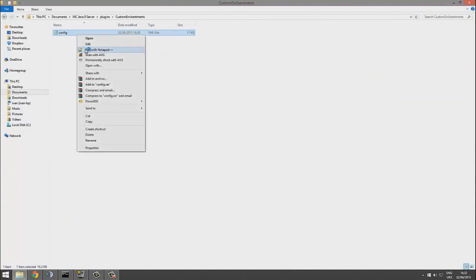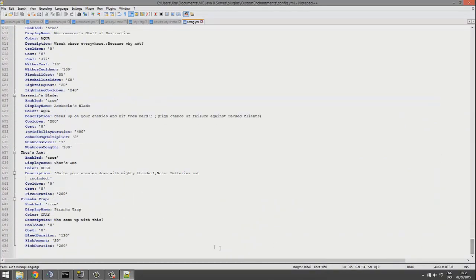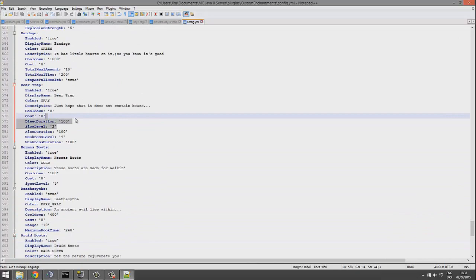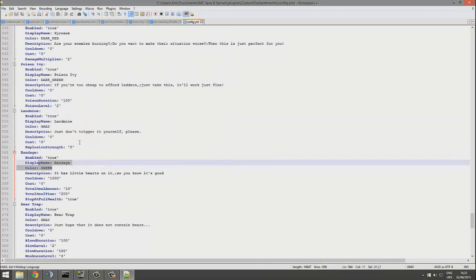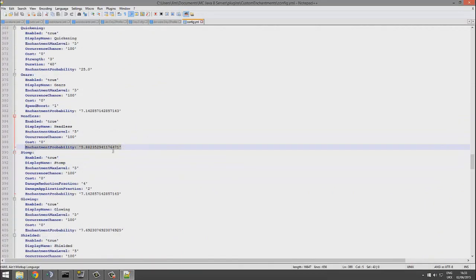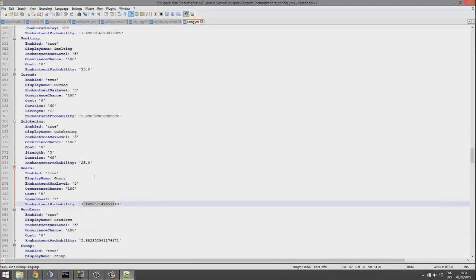Here we are in the plugins folder. Go into custom enchantments and open the config with Notepad++ and you'll see this great long config file. Most of it relates to the items and enchantments you can see in-game. You can change various values, colors, and name tags, and also enable or disable individual enchantments. I wouldn't change most of this as it's fine by default. Further in, there's the enchantment probability section — when players enchant items at the enchantment table this is the probability that a custom enchant will appear. For example, quickening is 25% which is very high compared to 7% for others.